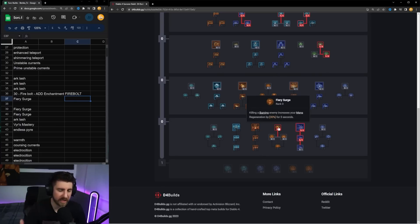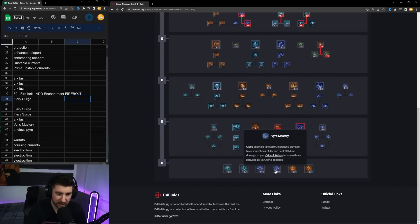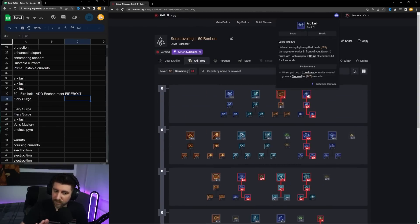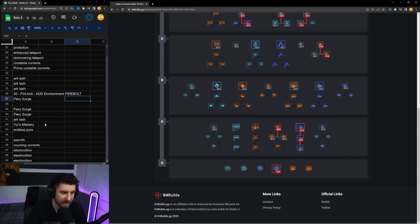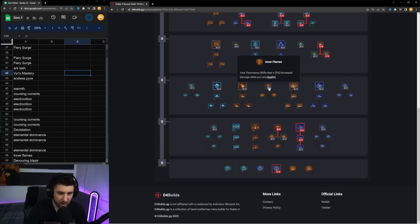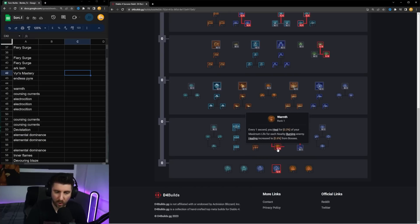I'll come back to Arc Lash in a minute to finish that point off. Fiery Surge is very strong for us: killing a burning enemy increases your mana regeneration by 30% for three seconds once you put three points in — as you move through content you'll just constantly get mana regen. Then we finish off Arc Lash and come down to Fires, which is fantastic for increasing shock skill damage and giving 20% less damage from close enemies. Since we're close with Arc Lash this is a no-brainer.